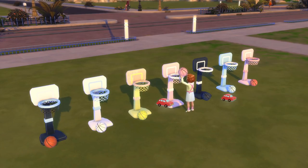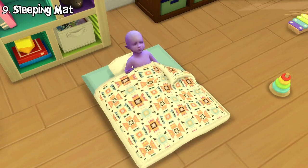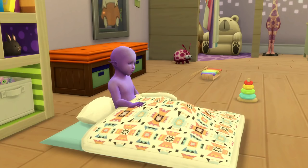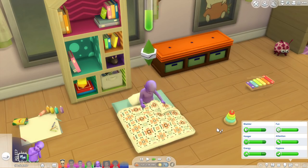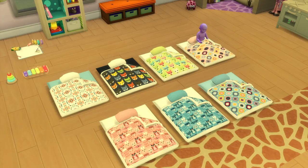After all those activities, your toddler might want to wind down and rest. They can do it in this new sleeping mat — if you want your toddlers tucked in comfortably on the floor instead of a regular bed, this might interest you. Sleeping here will increase their energy need, and after the energy need is full they will wake up automatically. They can also take a nap for around 2 hours, and after waking up they will gain a happy moodlet. Here are all the swatches for the sleeping mat.